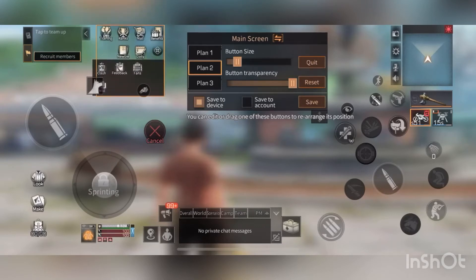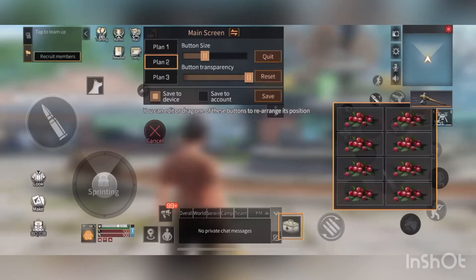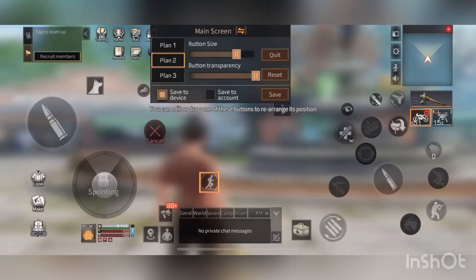Make the missions button a little small and move it around. This is the knife — for when you have a knife. This is your auto-run button — a main important button. Put it next to your running key because you'll be running a lot in this game. This is your heal slash grenade slash shield slash serum button.